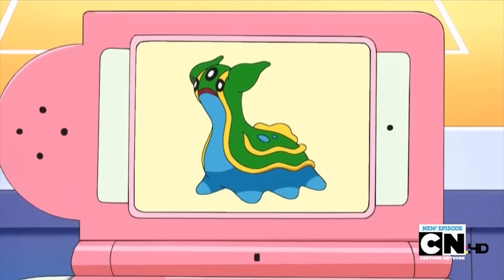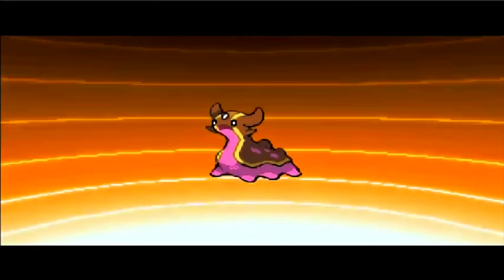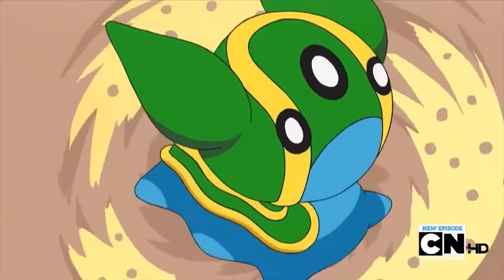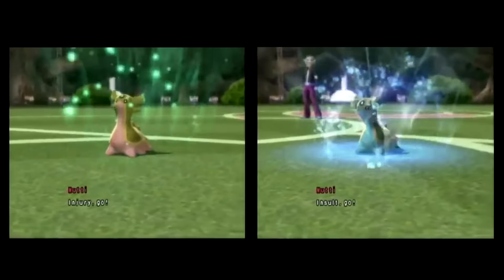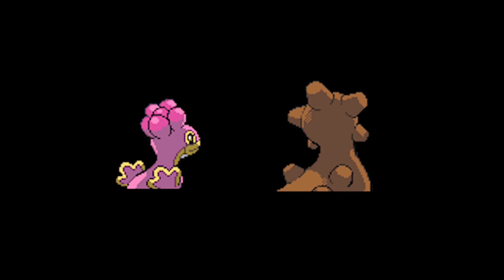Slug facts, let's go. According to an interview in Nintendo Power, Shellos and Gastrodon were originally intended for Pokemon Ruby and Sapphire instead of Diamond and Pearl when we actually received them. They weren't included due to time constraints, partially because the developers couldn't get the game to read the two forms of Shellos as a single Pokemon. Also, both Shellos and Gastrodon have early back sprites that can be found in the game data for Diamond and Pearl, yet there are no front sprites for either of these forms.